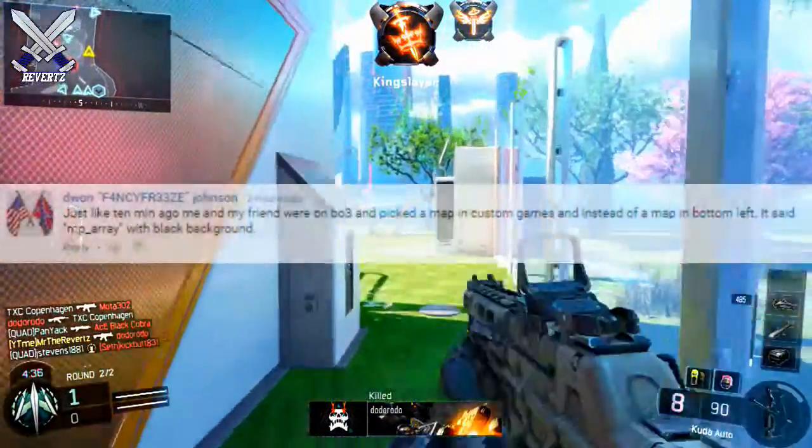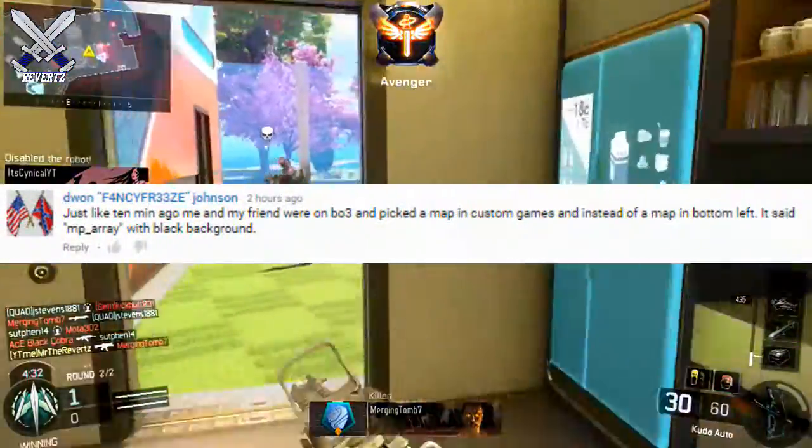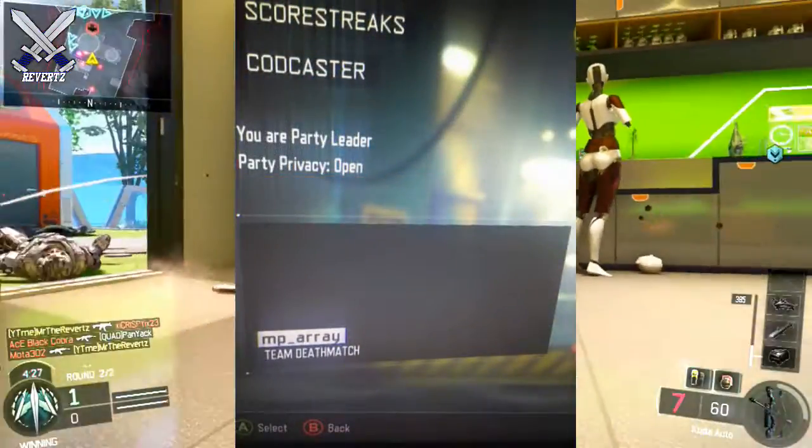Last night I got a message saying: I was playing Black Ops 3 custom games, and I picked a map, and where the map name was, it read MP underscore Array. The images are up on screen that the guy sent me, and his name is Devin Jackson.